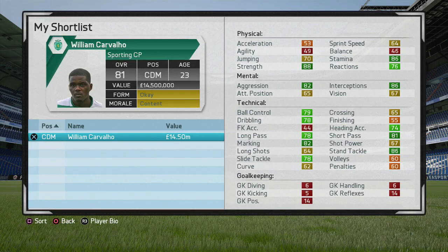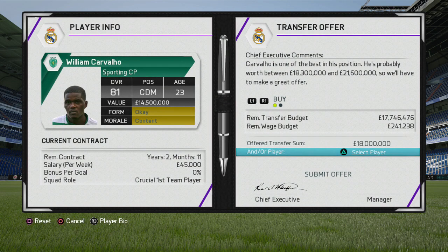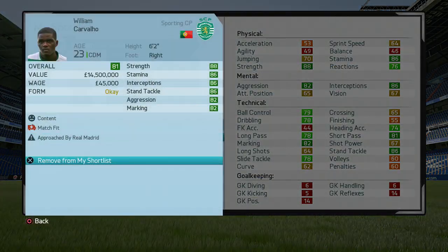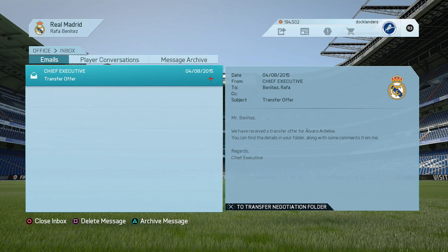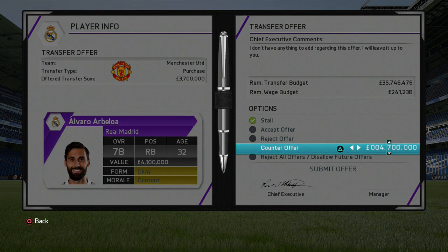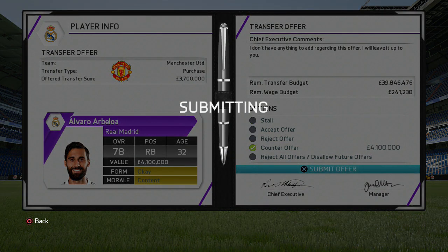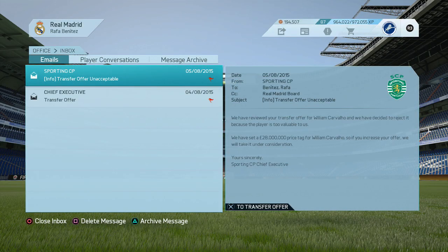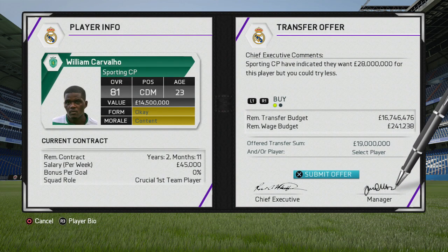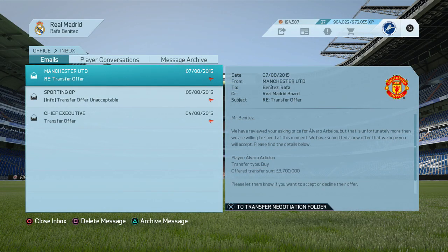With Morata coming back to the Bernabeu, he'd sit on the bench in the first season, but in two or three years he would be the main number nine once Benzema gets older. Morata is the ideal long-term replacement for Benzema. With 88 potential and the player training feature, he could possibly get into the 90s. I'd also recommend selling Arbeloa — he's 32 years old, 78 overall, out of contract in the first season, on about £70k a week, and his stats will decrease from the first month.